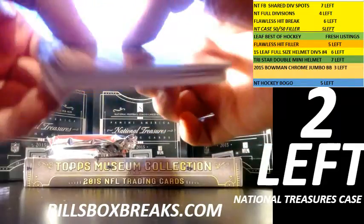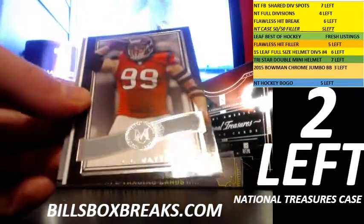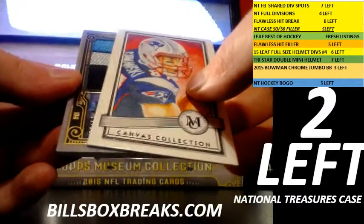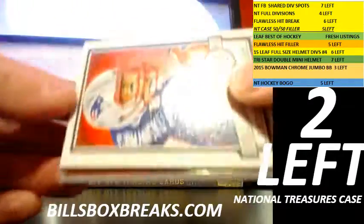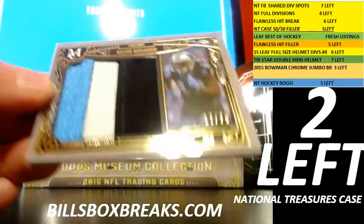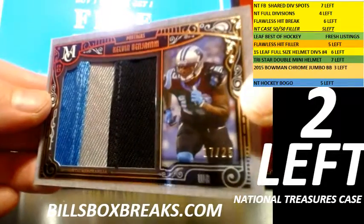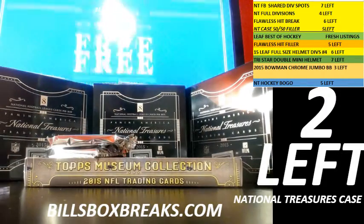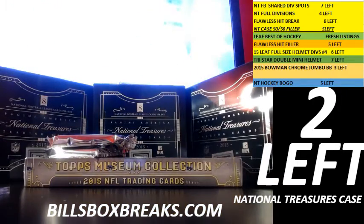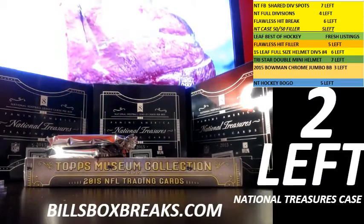Pack number two. Got Tomlinson — looks like we've got our one-per-box. AJ Green, JJ Watt. Nice canvas collection here — I love these canvas collections. A Gronk. And next one going this way: nice jumbo patch, Kelvin Benjamin at 25, number 17 out of 25. Nice look at a jumbo patch — Carolina. And we have the canvas collection Gronk, one per box.